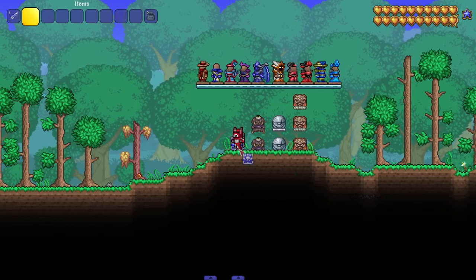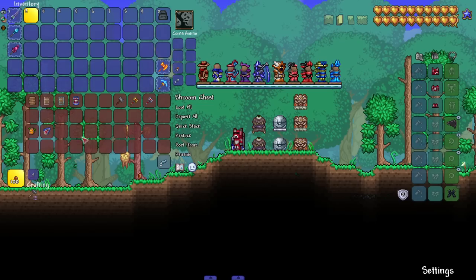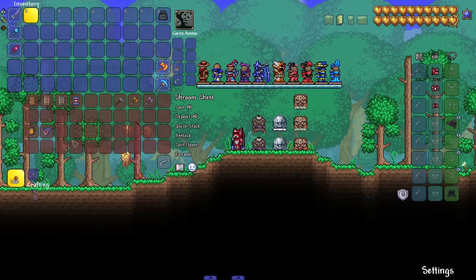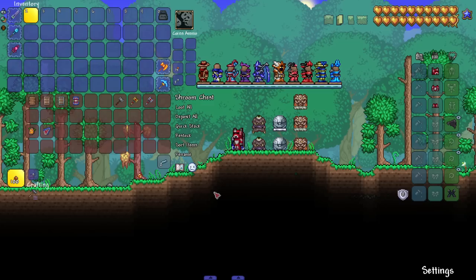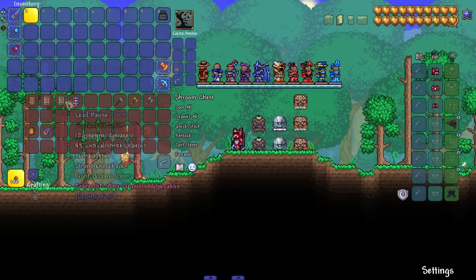Starting with the first one — this one is still very new, and I believe the content goes up to the Eye of Cthulhu, so very early content. We've got pavis shields, war hammers, and some runes. This class is called the Guardian class — a proper tank class, not just a melee-slash-tank, but a genuine guardian tank type of class. Let's grab one of these pavis shields — however you pronounce it, it's a weird word.